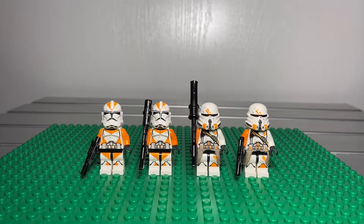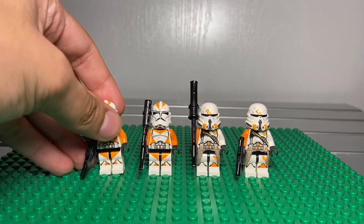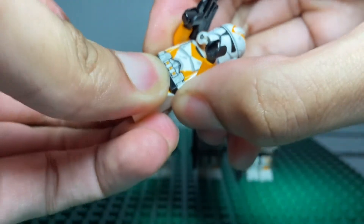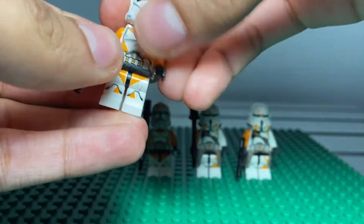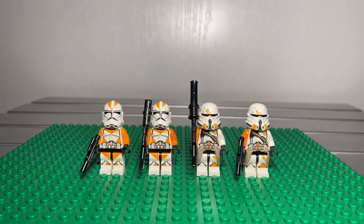The last time we ever got Commander Cody was from the 2011 set, the Juno Eclipse Starfighter, which comes with Obi-Wan and Cody — you guys already know what I'm talking about. Back in 2014 I super-glued my minifigure right here and I can't remove the hip. That's because I was watching the Lego Movie — the whole scene of the super-glue called 'the kragle' when you glue your Legos. I would never do that again.